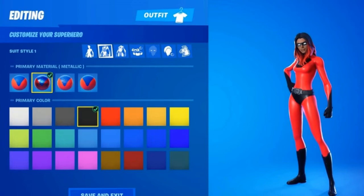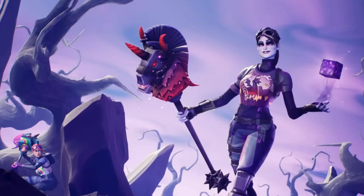Now moving on to the more advanced rarities — for Dark series I've gone for the Dark Bomber. I think this is definitely one of the sweatiest skins overall during Chapter 1. Not as much anymore; you don't really see that many sweats use it, but when creative first released a lot of people were using this.